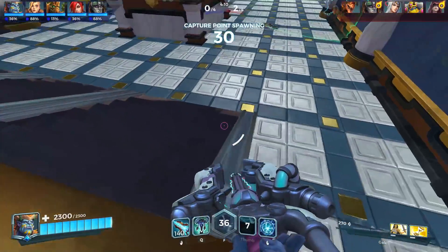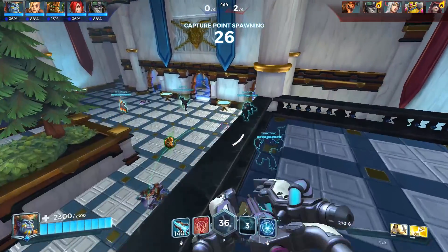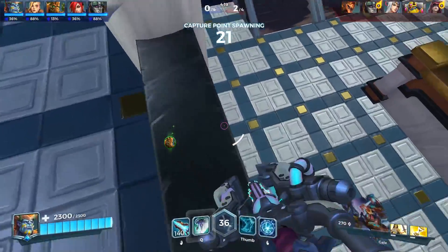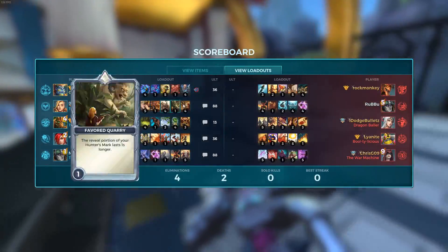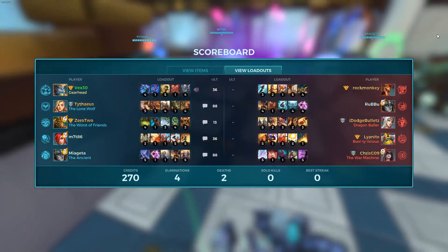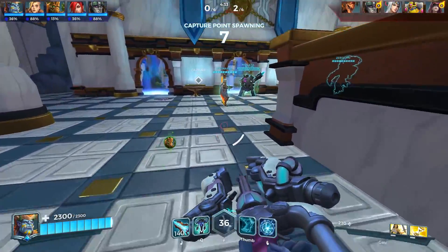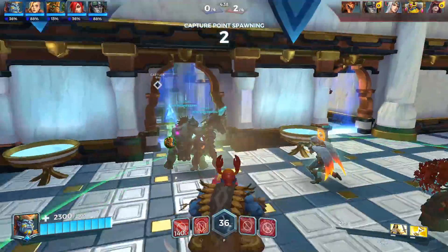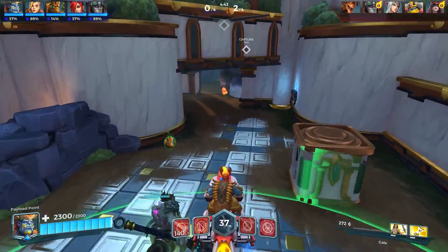Our biggest problem with this comp is we have two tanks, two supports, and a Tyra. Tyra is not going to be able to solo carry us. If we had something like Lian, Cassie, Bomb King, or Drogos, this game would be a lot easier. Since we have Tyra it's going to be much harder — especially with their comp. We just don't have the damage. We went Morale Boost trying to snowball and bring this back.